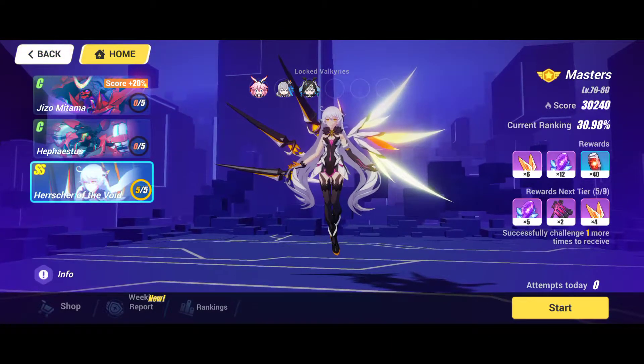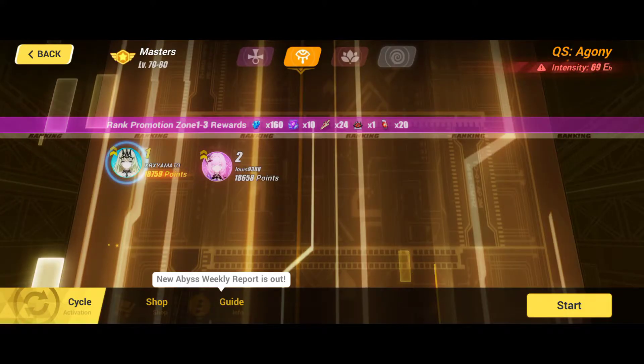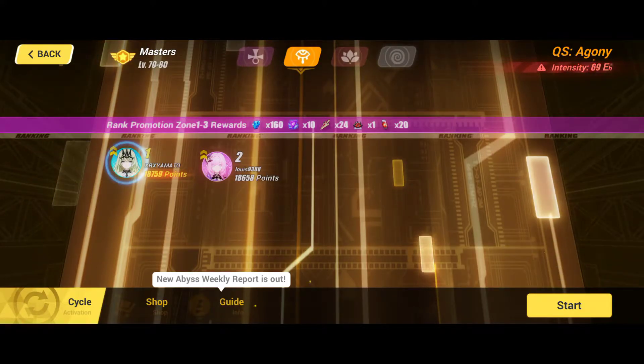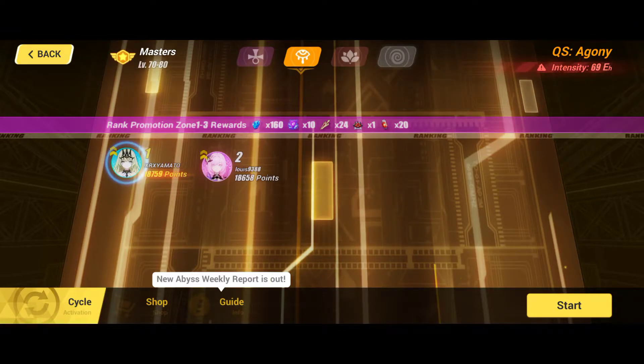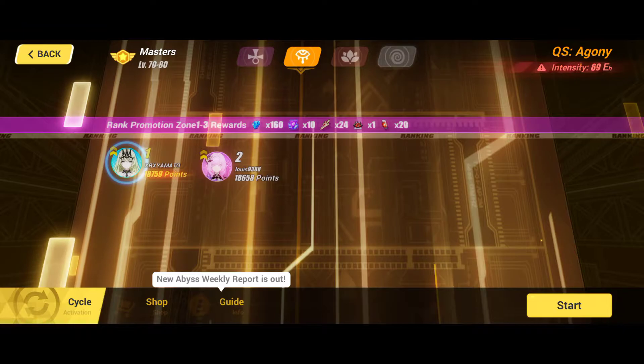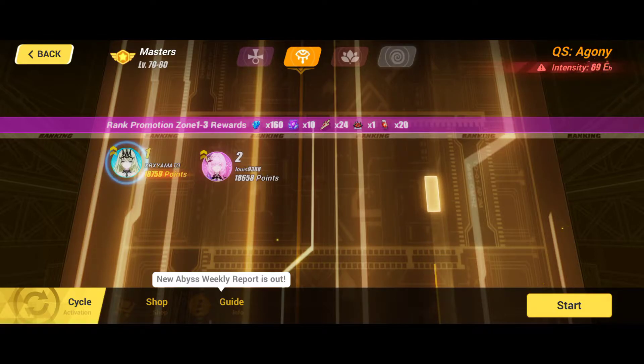Also in the Abyss — as you can see here in the middle of the screen, next to the 160 crystals reward, there's that Ancient Legacy. So that's the two basic sources.